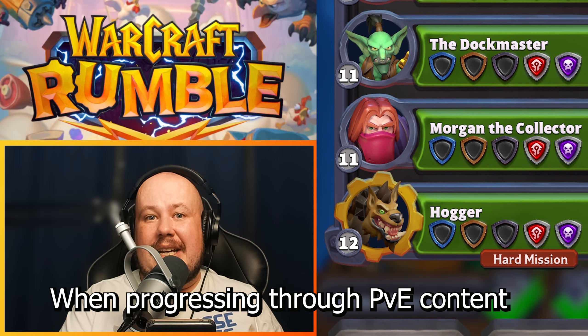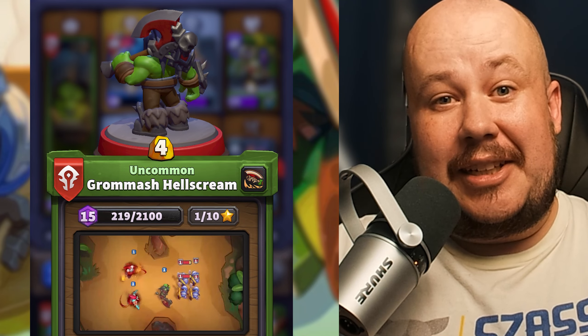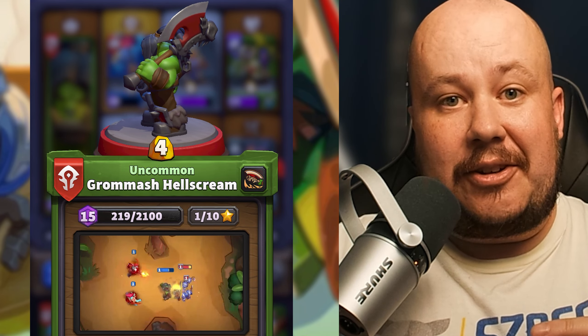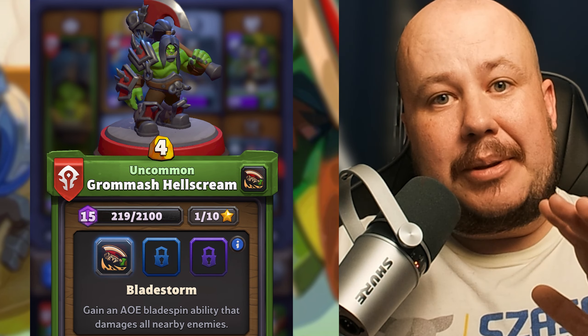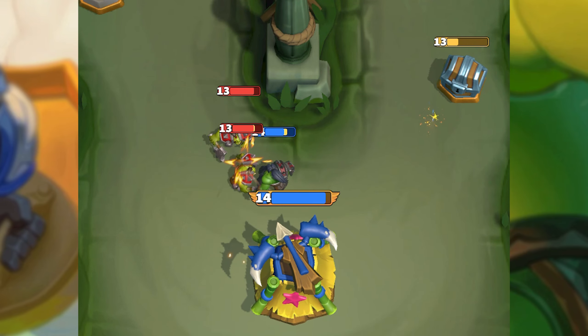When progressing through PvE content, this is my current go-to team for Horde. I'm using Grommash as the leader. Grommash gives Bloodlust to all nearby allies, drastically increasing their attack speed. I have the Bladestorm special talent, which allows him to do a quick little AoE. This takes out the chickens really quickly.